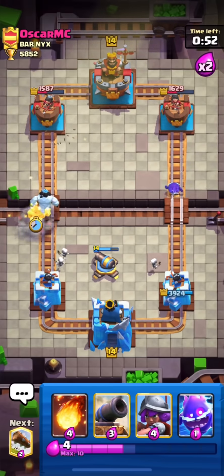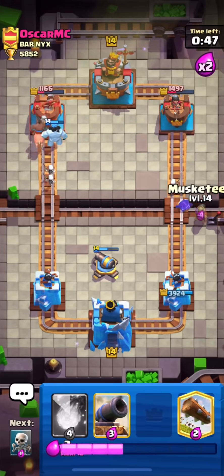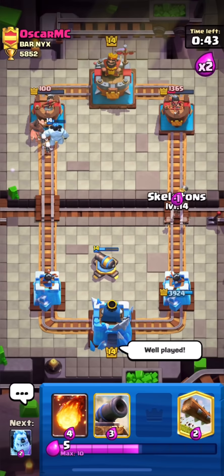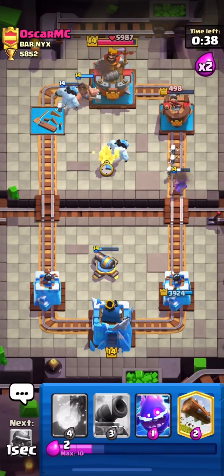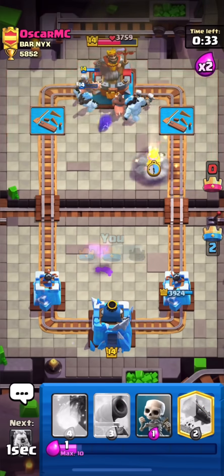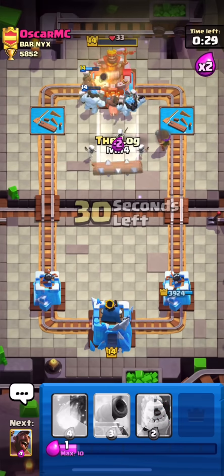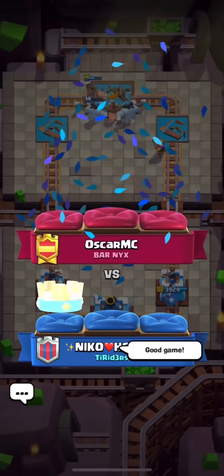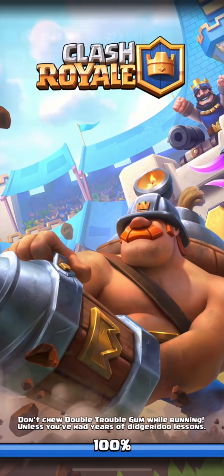I didn't understand the logic of playing pekka behind his knight. I'll send my hog on the left and cycle back. He just quit the match. I'll give him well played. I'm just spamming all my cards at his king tower and princess towers. What do you guys do in this situation — do you wait for your opponent? I'm being a dirty player here, just spamming everything on his tower.